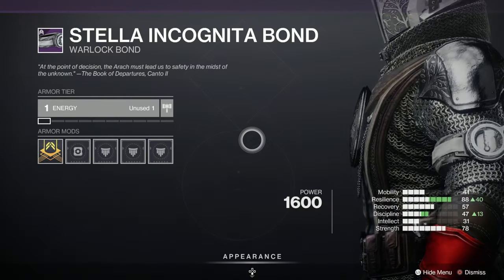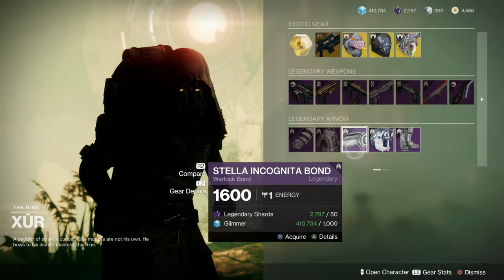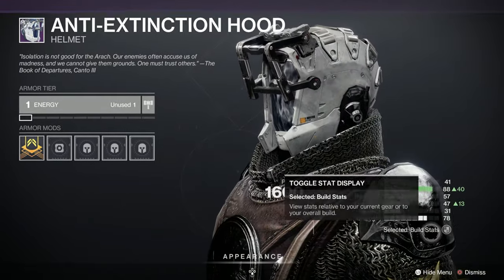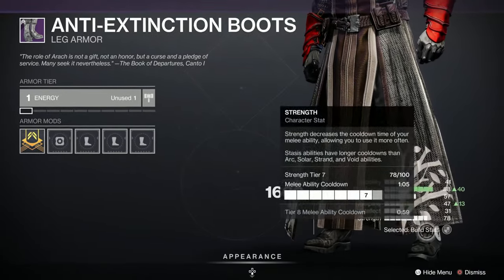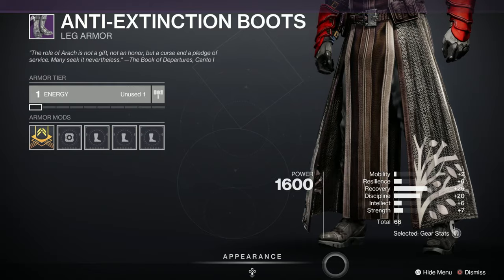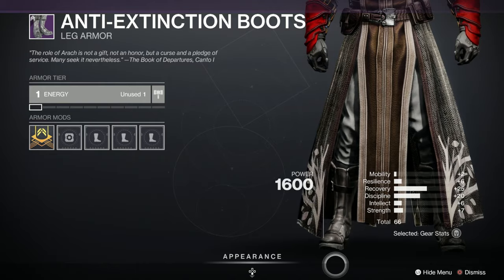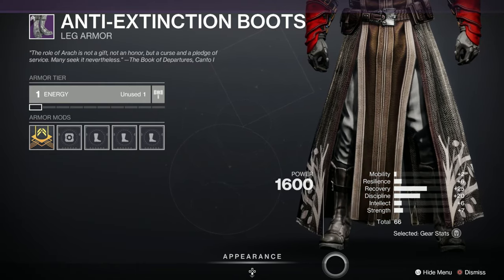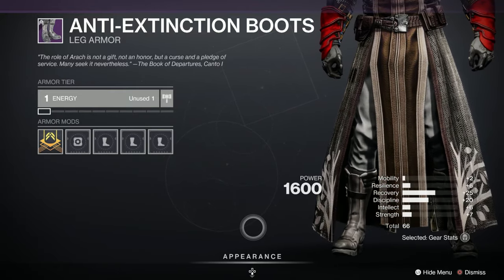We've got the Stellar Incognita Bond with the Dead Orbit symbol on it - or is it a can opener? We've got the Anti-Extinction Hood, which has got scaffolding coming out the front, which is always pretty cool. Stats-wise it's only a 63, so not brilliant. And then we've got the Anti-Extinction Boots as well - that's a 66, very good. Particularly if you're building into a grenade build: Discipline is 20 there, Recovery is great at plus 25. That's a good pair of boots, well worth picking up if you're just starting out or even if you aren't.